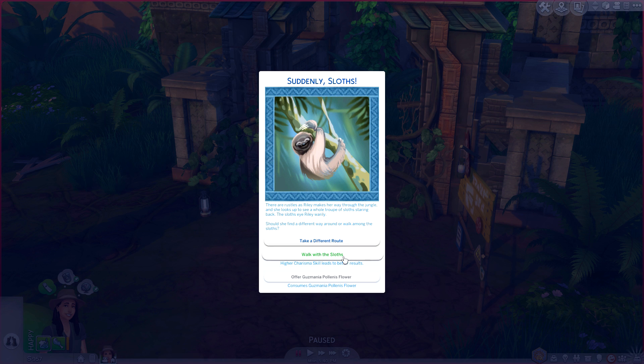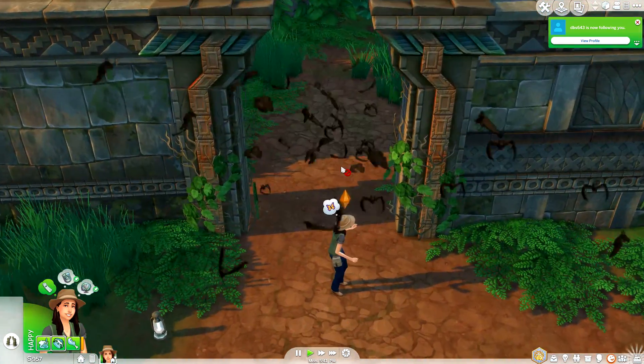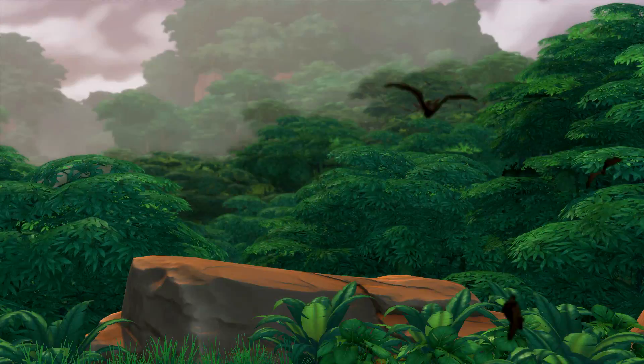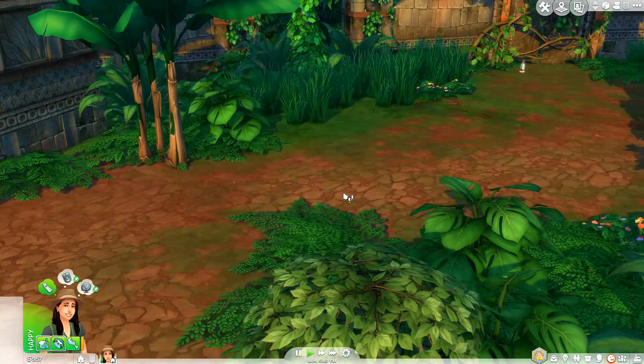As Riley makes her way through the jungle, she looks up to see a whole troop of sloths staring back. Should she find a different way around or walk among the sloths? We're going to walk with the sloths! Riley feels confident they won't see her as a threat. She strolls right into the troop and the sloths are quite curious, following alongside her swinging through the trees. During the sloth walk, Riley noticed a relic on the ground — score! That's our brand new moodlet!